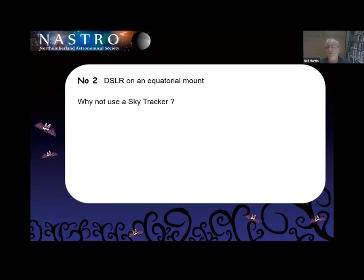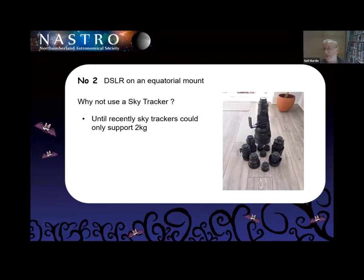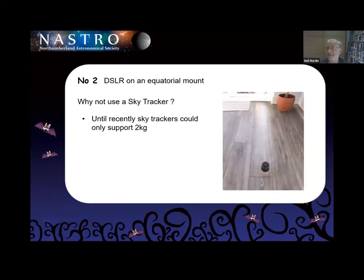People tell me: why don't you use the SkyTracker? They're popular now, and I admit the newer ones are getting better. One of the problems with the SkyTracker, particularly when I started, is that they can only support a weight of two kilograms. I know the newer ones are up to three, and you can — if you pay a fistful of money — get one that will support five kilograms. But when I started it only supported two kilograms. There's my array of DSLR lenses. If I measure them and say what could I use on a SkyTracker? That — the 16mm fisheye. Every other lens, and the camera of course, was heavier than two kilograms.